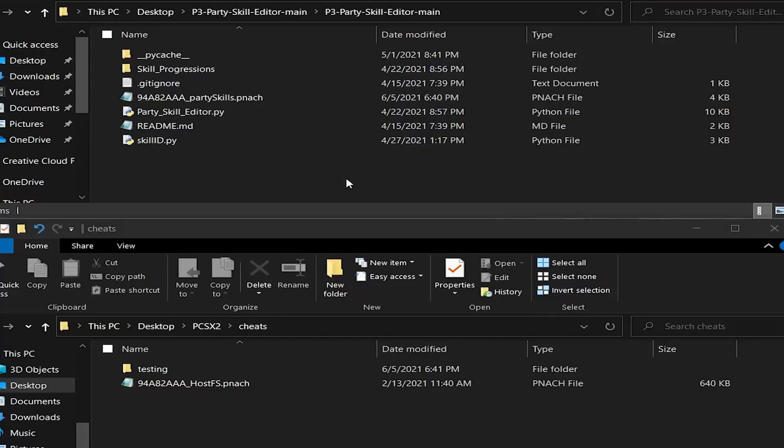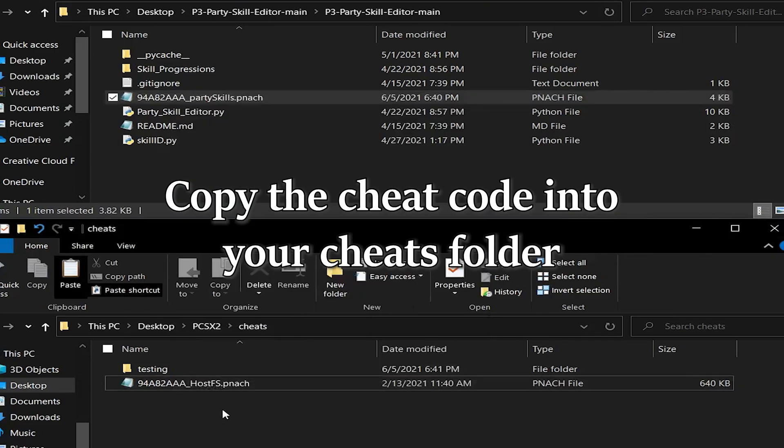The top screen is the program folder; the bottom screen is my PCSX2 cheats folder. Copy the cheat code into the cheat folder.